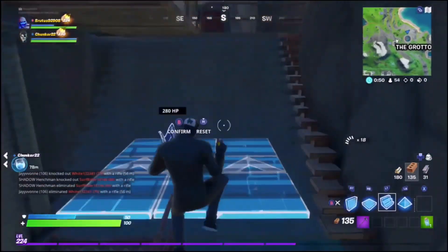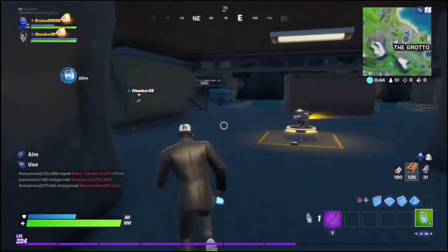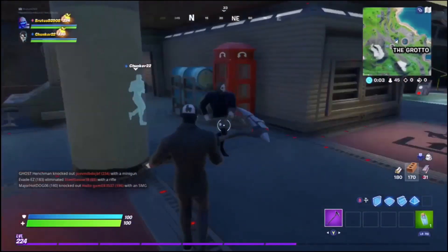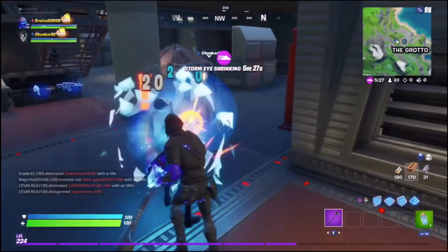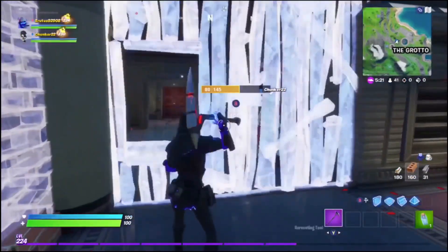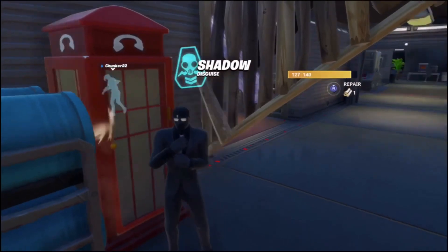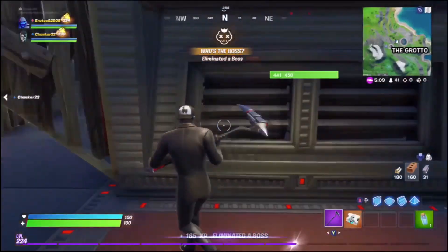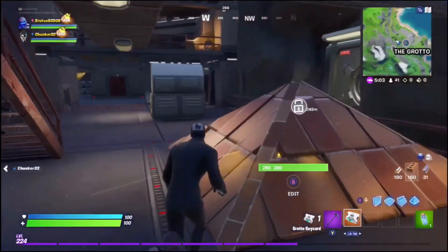Whenever I do get the legendary thing I — all right, be there in a sec. Could you take out Brutus? Just let him stand still. All right, finish Brutus. Okay you go disguise — go, go disguise! All right let's go loot the vault.